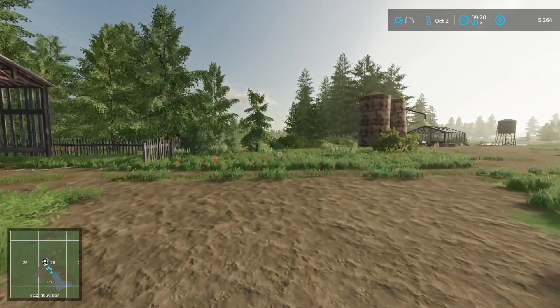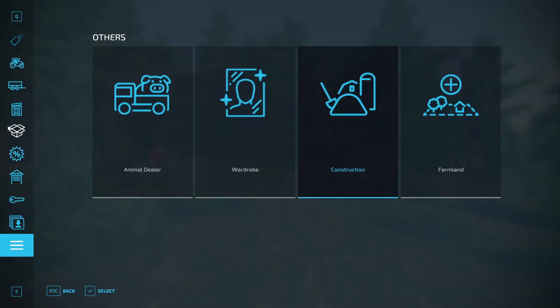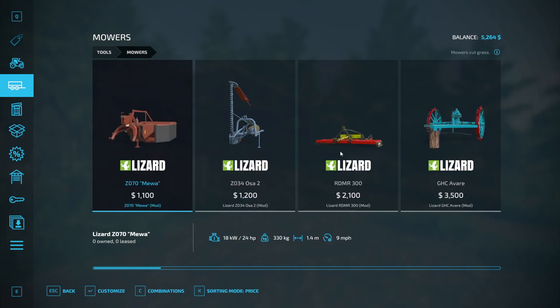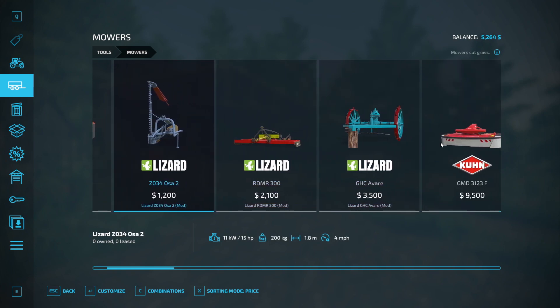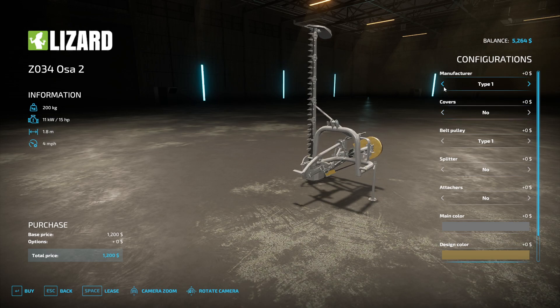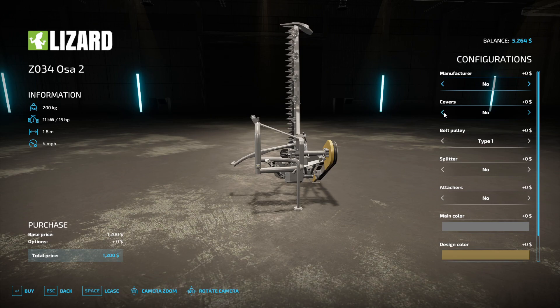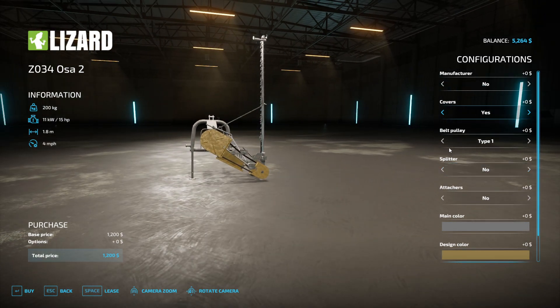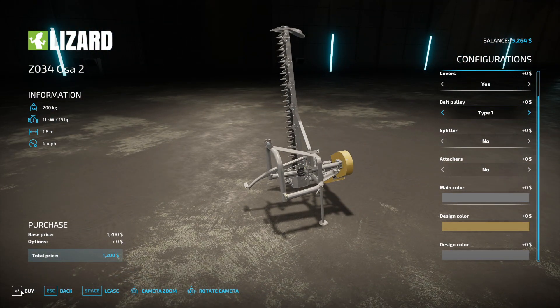Next thing — we're probably gonna buy a mower and get that started. Under tools, mowers — this is probably the best option for our tractor. I'd like to get the wider one but it's 100 horse, so this is our best option. There's a cover option — it's 200 bucks extra. We'll have the cover on it to be safe. Go ahead and buy that.